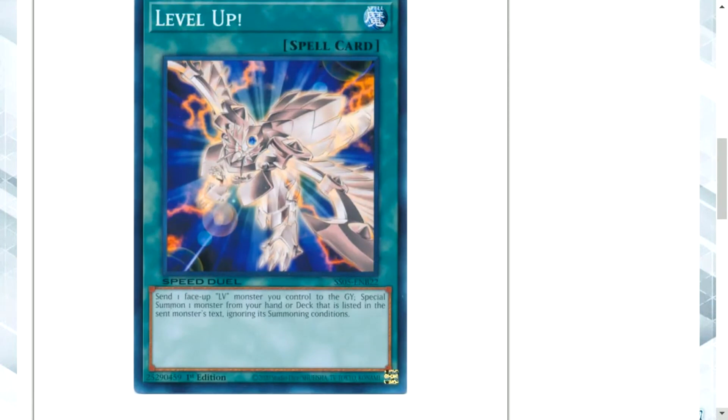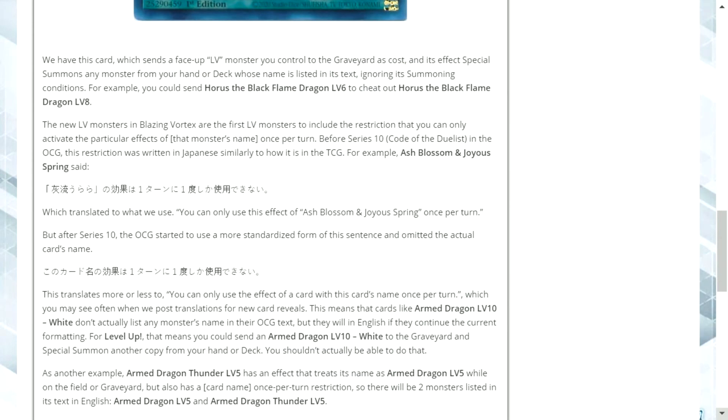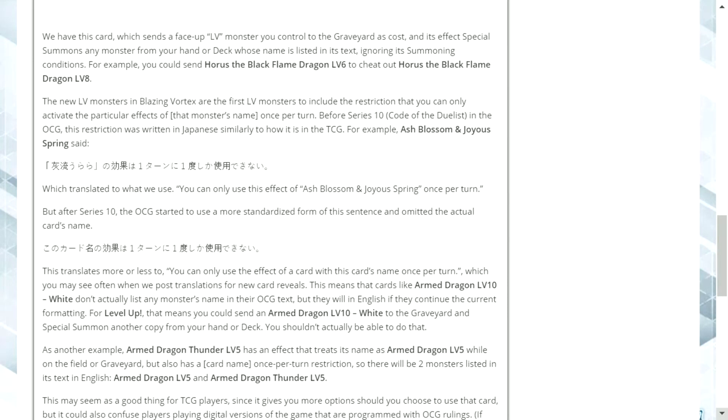The Level Up card's effect reads: send one face-up level monster you control to the graveyard, then special summon a monster from your hand or deck whose name is listed in that same monster's text, ignoring its summoning conditions. For example, you can send Horus the Black Flame Dragon Level 6 to cheat out Horus the Black Flame Dragon Level 8.